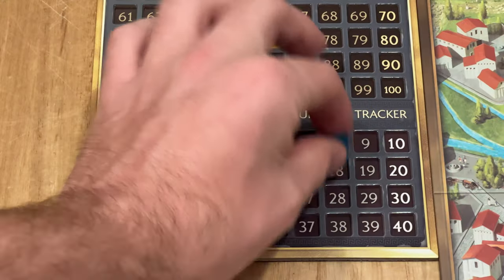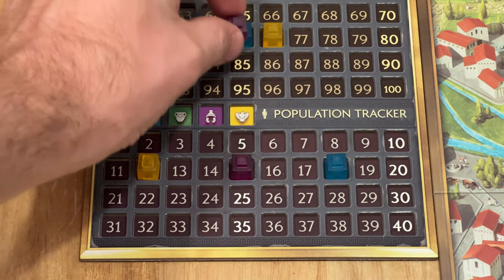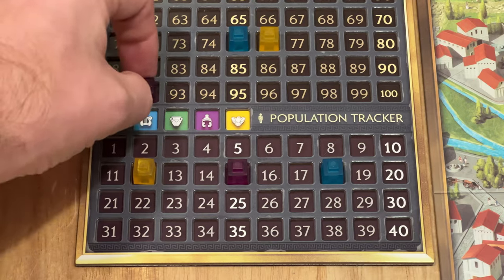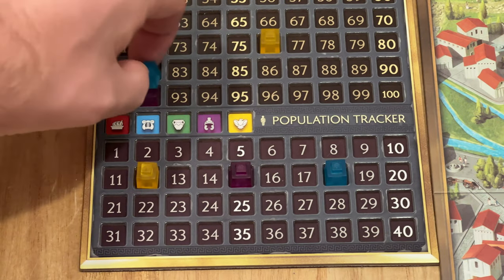The goal is to have the most points at the end of the game, which you do primarily through population. The player in first place gets a bonus plus their current population score, and players behind them score the population of the person in front of them — a built-in catch-up mechanic. However, there are variable ways to win: you can ignore population and focus on commerce or civic buildings.